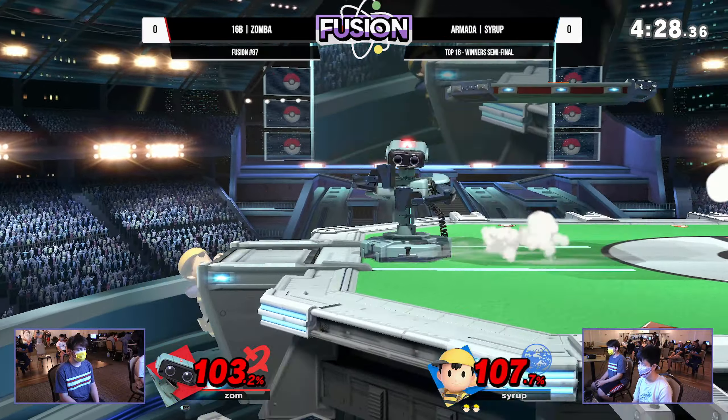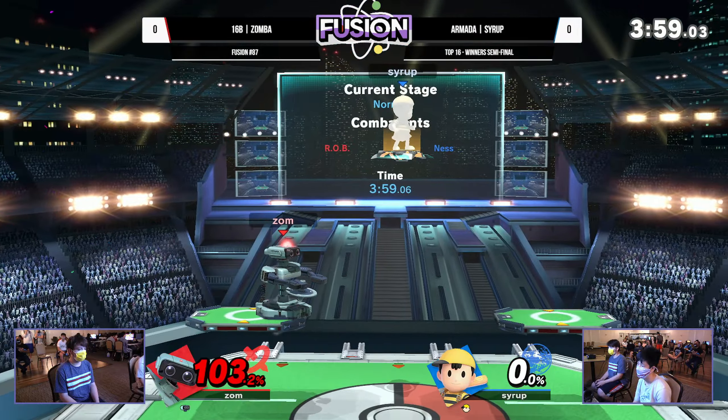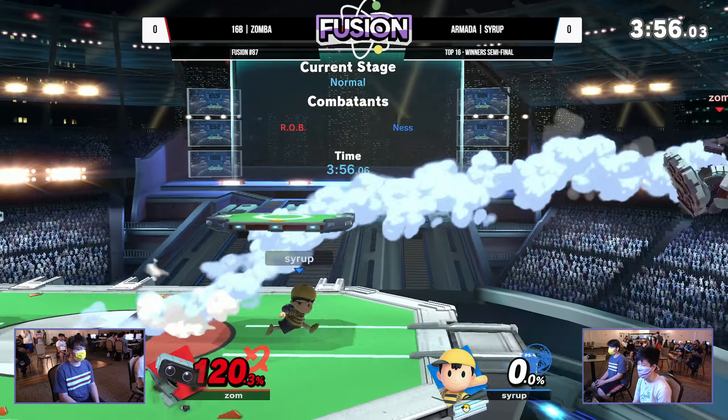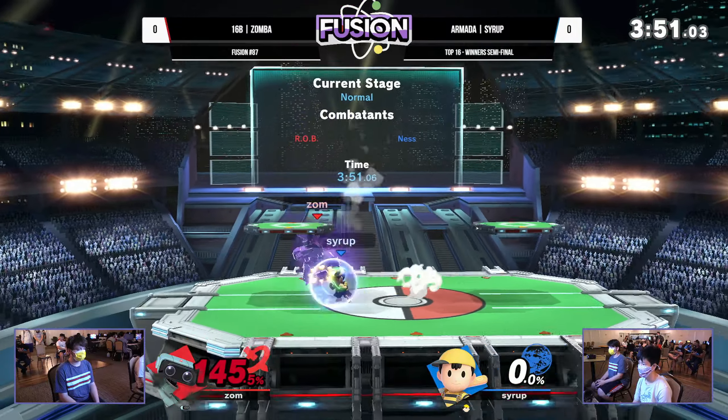Air dodge behind ROB gives Syrup a little more time to add on to this lead. Zamba just has not looked as crisp as he had in past sets in this matchup — Syrup definitely looking like a different player right now. He's striking very preemptively on Zamba, mixing up his offensive timings, whether he's waiting for Zamba to come to him or going up into midair where Ness is so good, air-to-airing ROB before any of these big buttons come out. The gyro toss up actually messed up that combo for Zamba, and the suplex on the top platform is still not enough to kill.